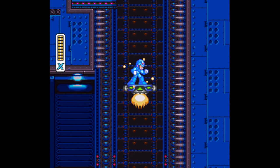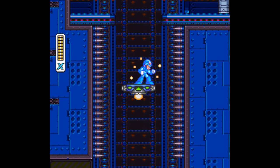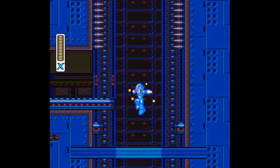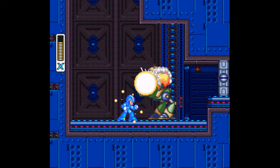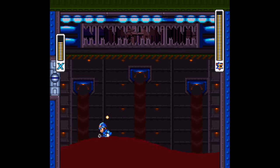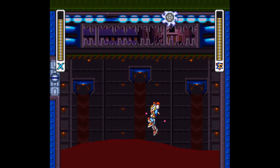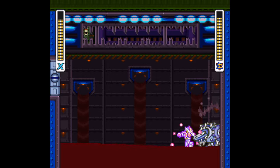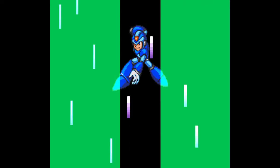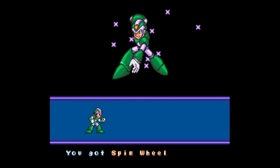Ride these moving platforms across the spikes, dash jump your way up for some health if you need it. Hop in the armor, bust through the wall, and punch everything in your way. When you hop out, you'll see a heart tank up here. Later on, backtrack here and use a charged-up speed burner to reach it. The gate might lead to an X Hunter battle if you've beaten two other stages, but since this is the first stage, it won't work. You'll fight Wheel Gator in a giant pool of oil — use the walls to avoid him and the wheels. Charge up your buster shots on the wall, and after enough shots he's done. You'll get the spin wheel, which covers a lot of ground, can take out some walls, and when charged springs off in eight directions.